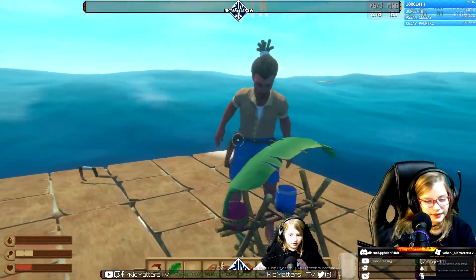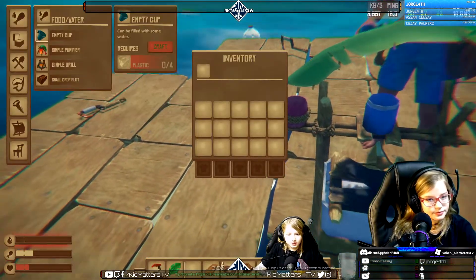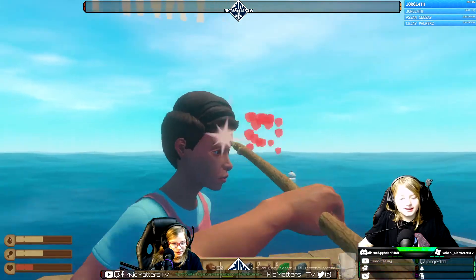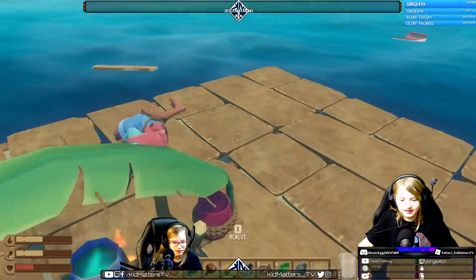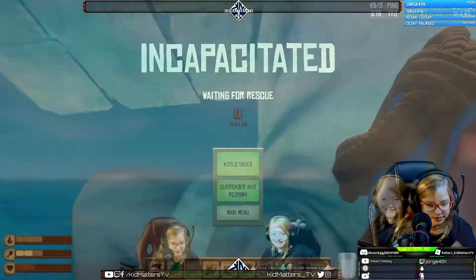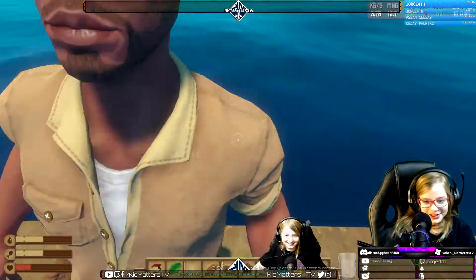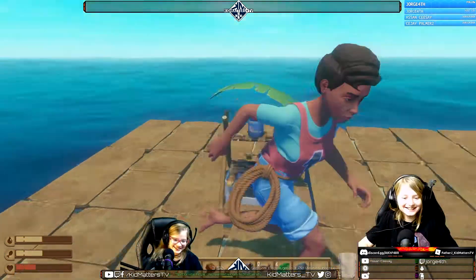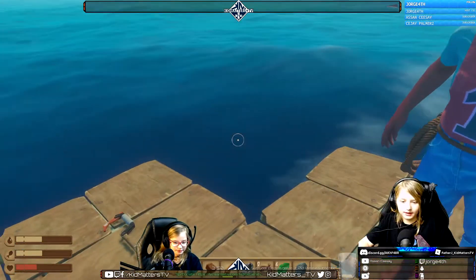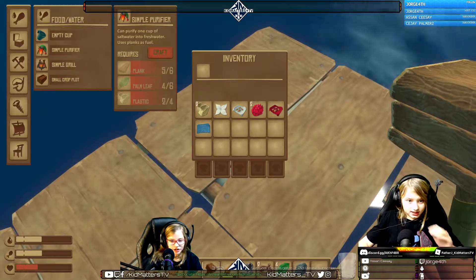Oh hey, this is my purifier! Let me put some in there. Don't you have to put sea water in it? What a nice day! Hold on, give me a second. What just happened? You popped me with a stick! The shark isn't even with us. We're going over there — I'm getting the sail. Let's build. You're gonna need the sail and rudder, and don't forget a paddle.